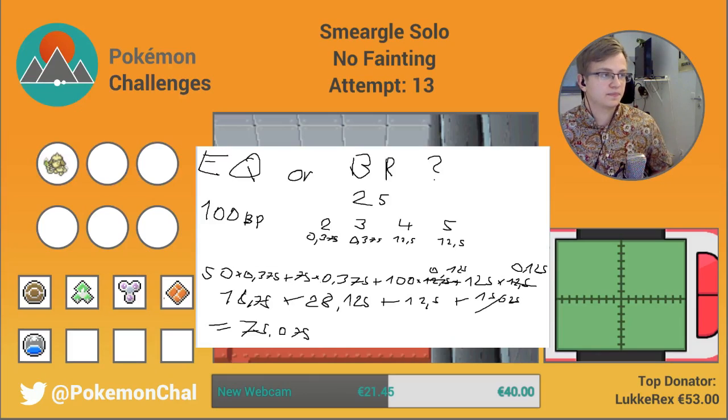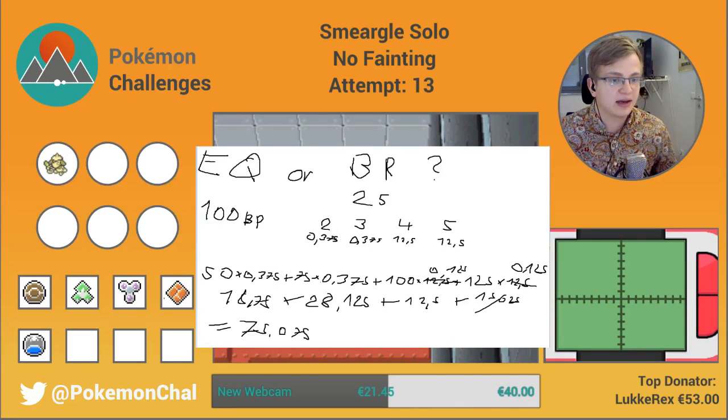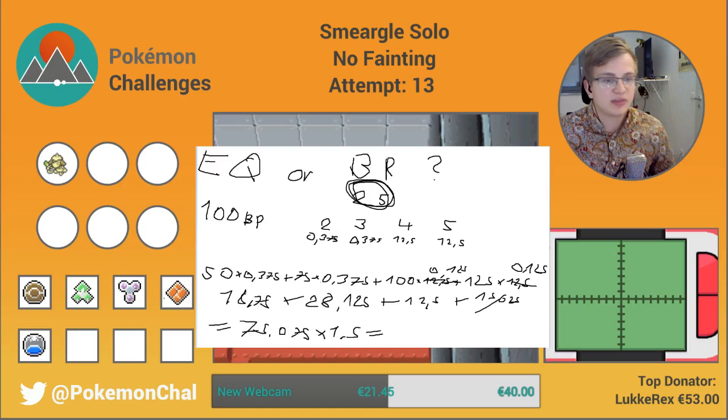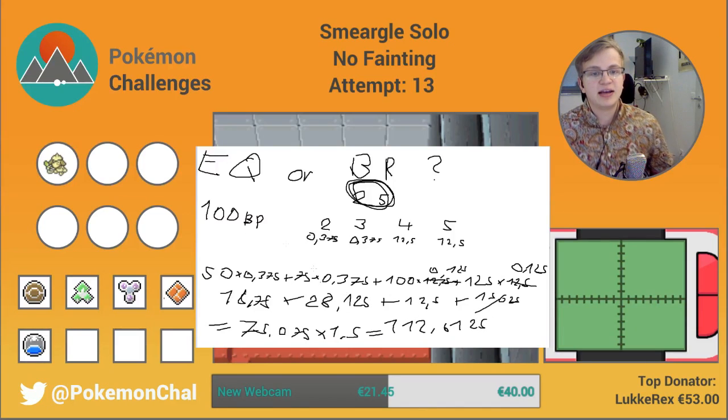But we're not done yet. That's just for the average Bone Rush user. Smiragul is not the average Bone Rush user — Smiragul gets a 50% boost on all attacks that have 60 or less base power, so also on Bone Rush. We can take all of this and multiply it by 1.5, which comes out to be 112.6125. Now that's higher than Earthquake, but we're not quite done yet.